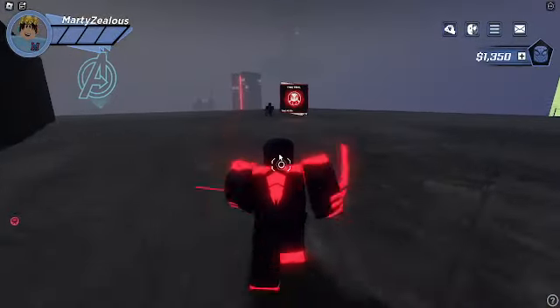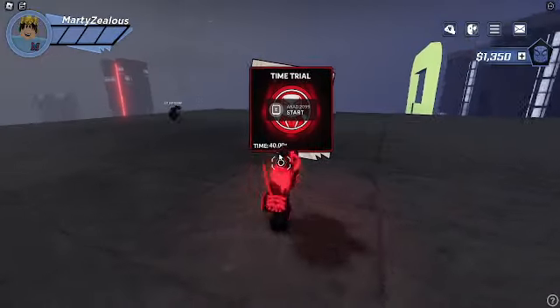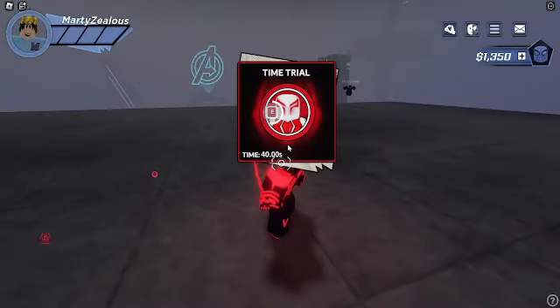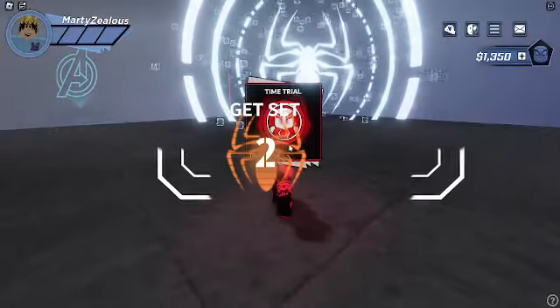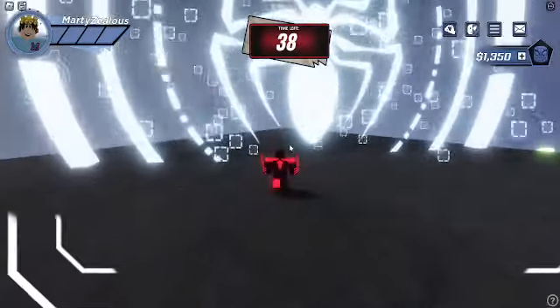We might need to swing up there — all right, we did it! Let's see how fast we have to do this: 40 seconds. I believe that's the same time as the other one, so we just got to go super super fast. It's frozen my character — three, two, one — let's go!